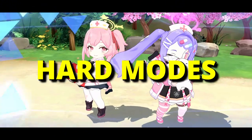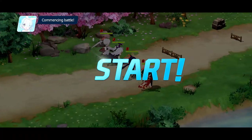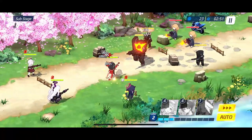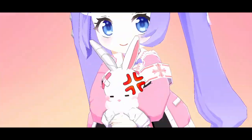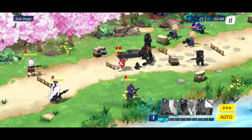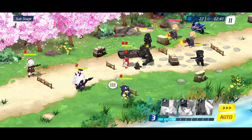Number 2: farming daily hard modes. The hard modes are unlocked when you clear the chapter in normal difficulty. I highly recommend that you at least clear the stages that drop the shards of a character you are using or plan to use. As a general rule of thumb, Yuka, Tina, and Junko are always worth farming for.